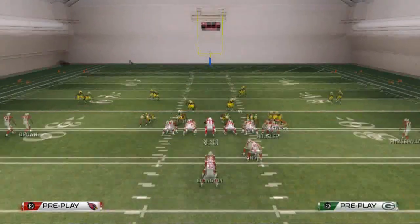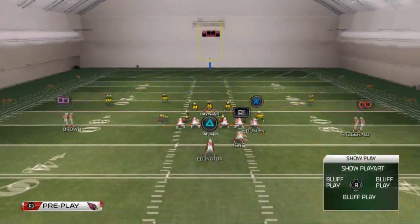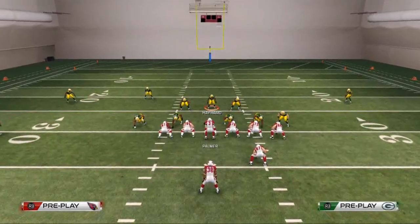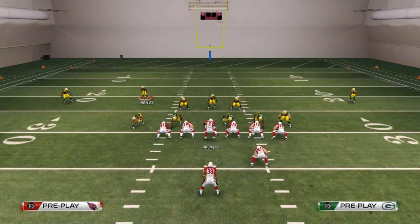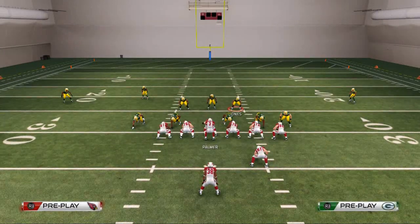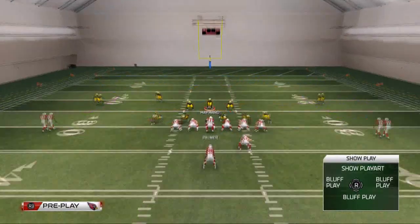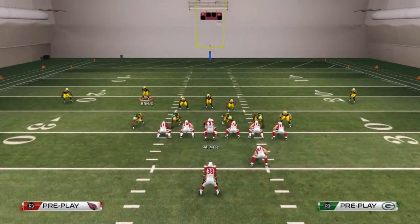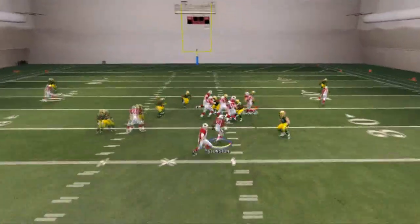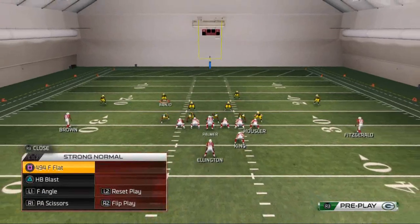Hot blitz the right-of-screen outside linebacker, and as we've done before, bring Hayward down into the box. Now this is the key to this defense — you do not use Hayward. You leave him there and use Banjo. The only issue is if you're playing person coverage, they'll see it. Put Banjo in a hook zone, or man him up — I've heard that's really good. This is a really good off-tackle run stopper to the right side.